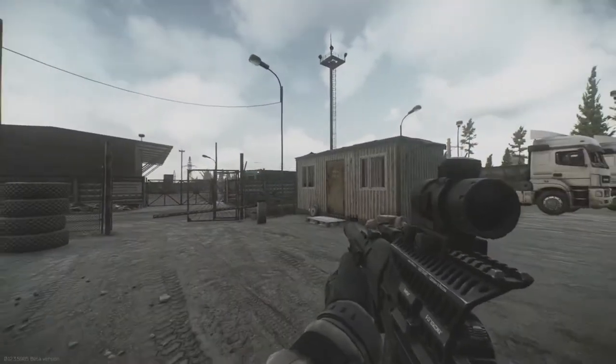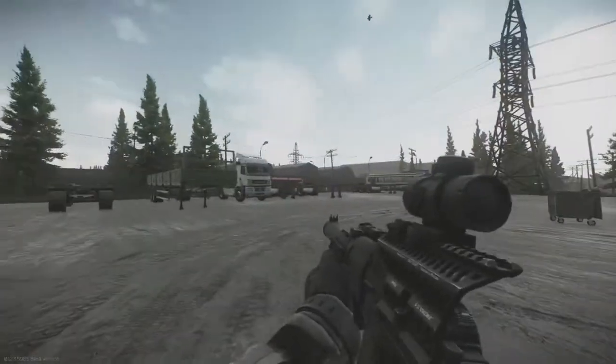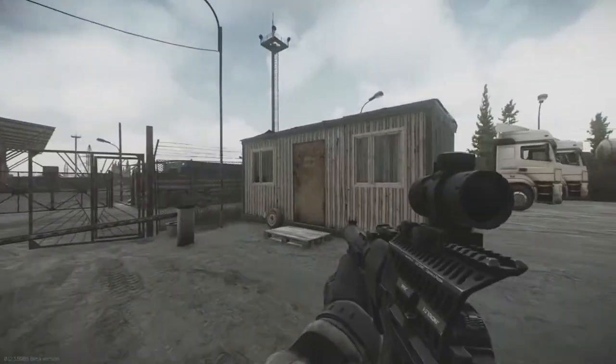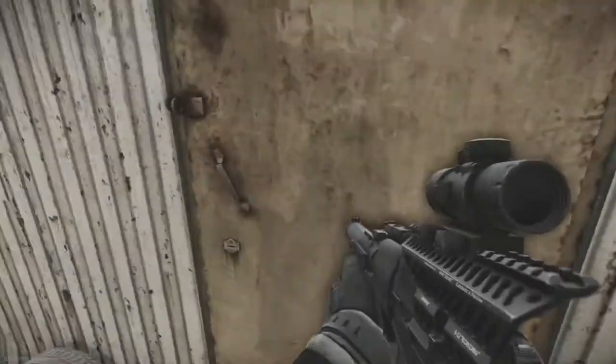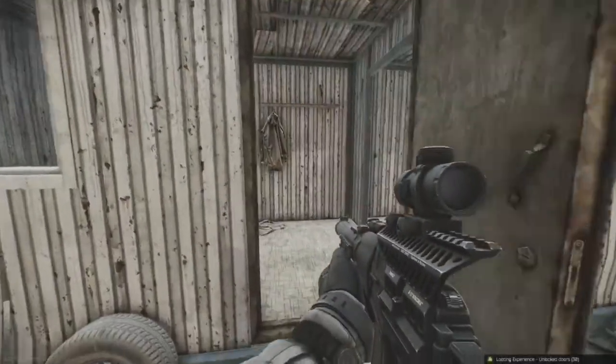The Trailer Park Cabin Key opens up this trailer here — we're inside the little bus semi-loading area. You go inside this little cabin; there's not a lot inside, but you do need it to complete the Golden Swag quest.